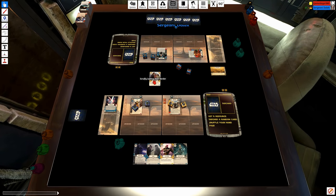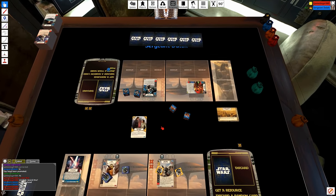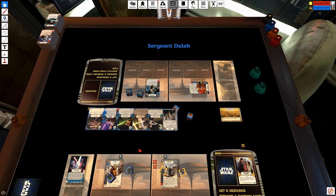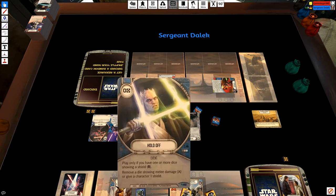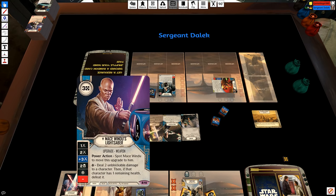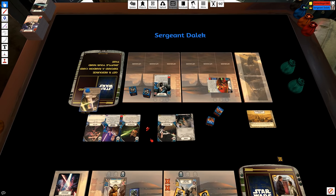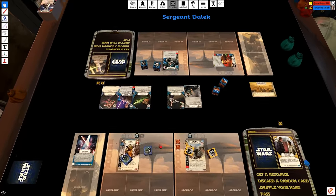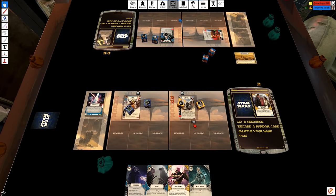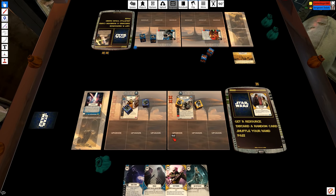I'm gonna call event and I just want to see if he has any removal or what type of removal he has, because he rolled out immediately. That implies to me he might be looking for a resource instead of an upgrade. Mace Windu's lightsaber there is his resource. I'm gonna have to remove the hold-off there — it removes a die showing melee damage. And considering my dice are technically melee damage, that is important to me. But I know he hasn't got anything to stop me, so I can easily go for my massive ramp. With Enfys I have stuff like Easy Pickings — very, very powerful yellow mitigation.